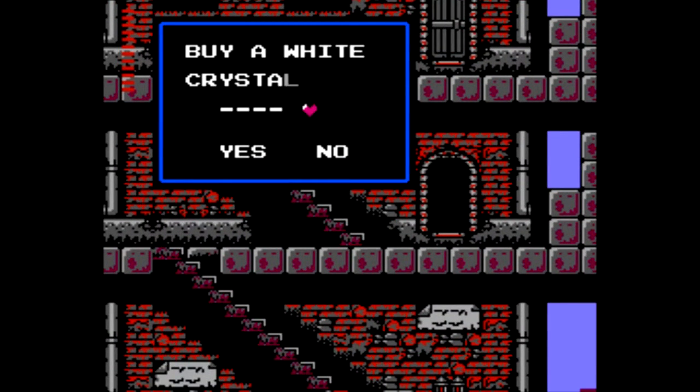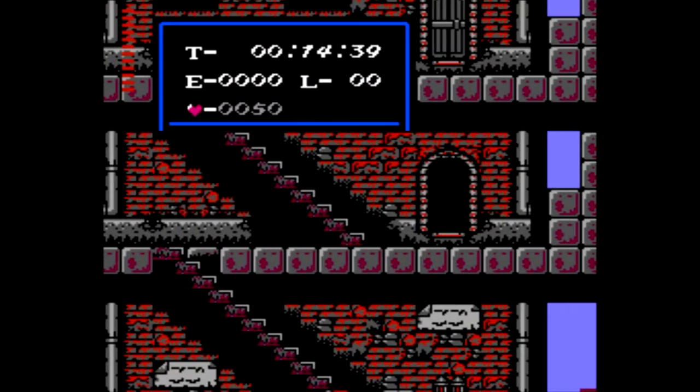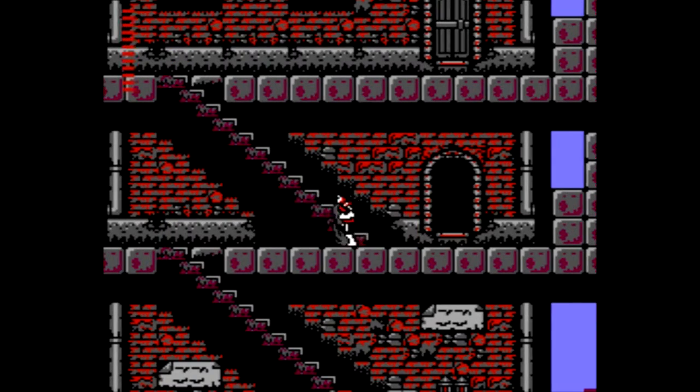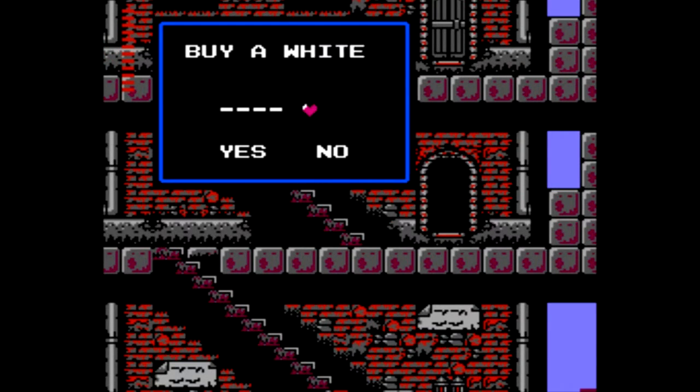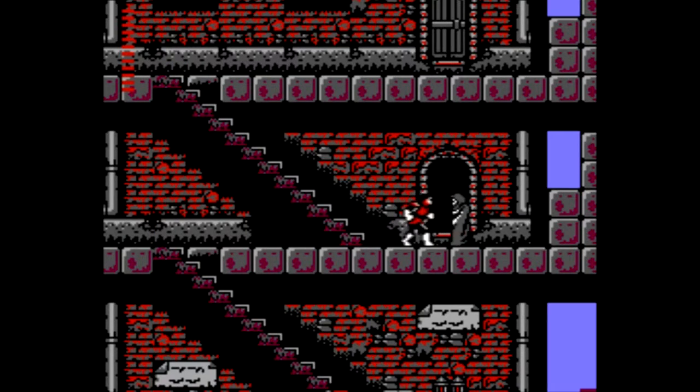Down here we can find a guy trying to sell a white crystal. It costs 50 hearts. The hearts in this game work like money — they're the currency of Castlevania II: Simon's Quest. I'm going to say no right now just to show I have exactly 50 hearts, so I will spend all of my money here buying the white crystal because somebody told me to. Now I have no more hearts, but I do have a little white ball on the screen.